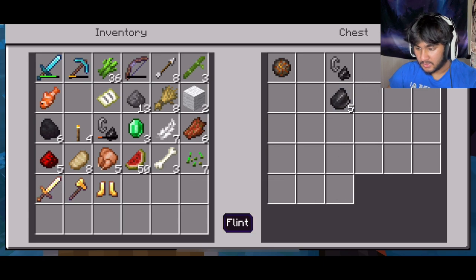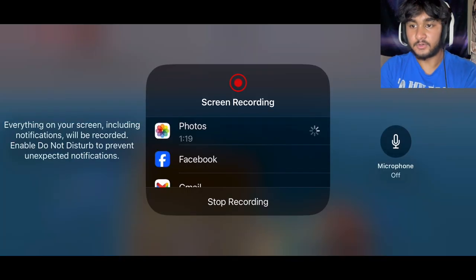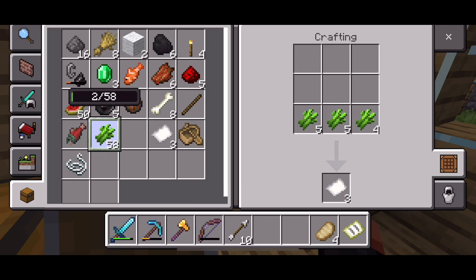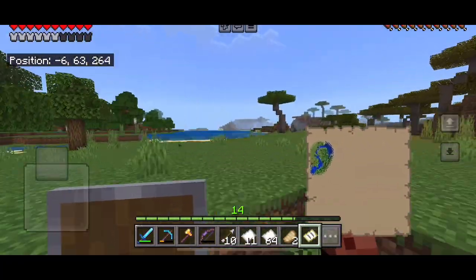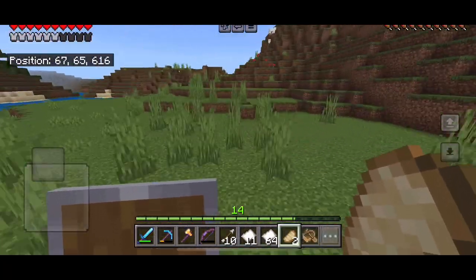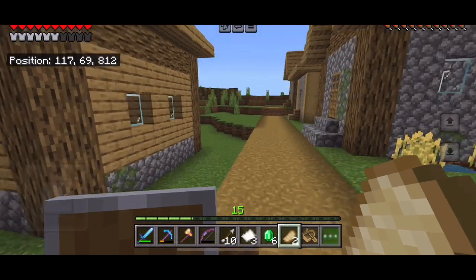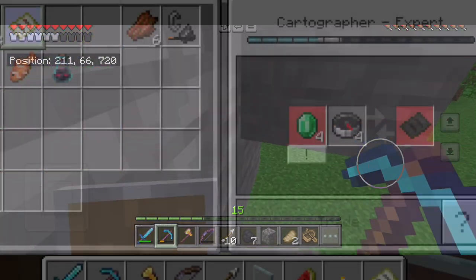Oh yeah, I secretly need these. I don't think I really need an extra flint and steel, and these fire charges — I heard they don't really do anything but they're meant for fireworks. It's already been a whole hour. Actually, y'all, I have no idea why but it's been hours and hours since I've been doing this leveling quest for the cartography villager just for the trials update — getting as much sugar cane as I can to craft paper, and making glass panes for some emeralds.